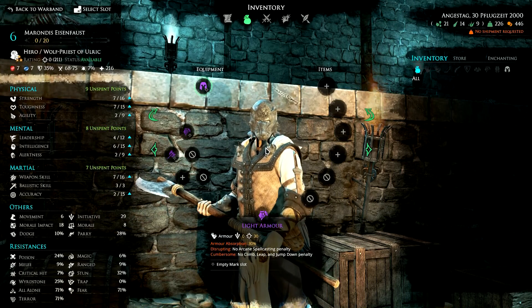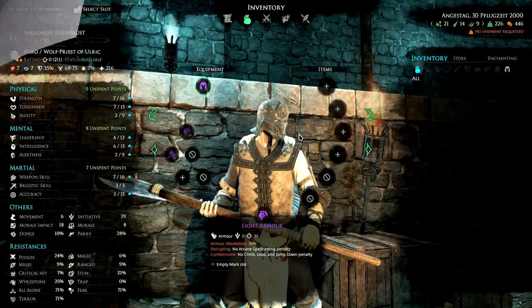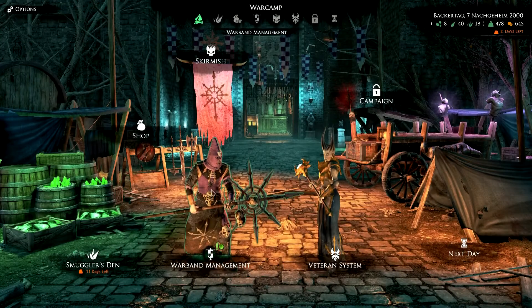So much for that, and now we're heading back to our warband of the Cult of the Possessed to see what we can do over there. Here we are with the Harping House of Agony - here you have the overview of what you have achieved so far, and here is our warband.